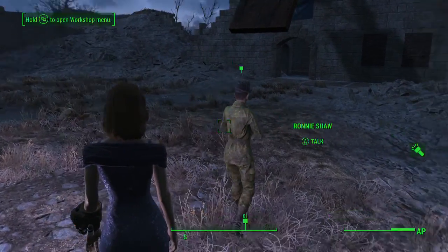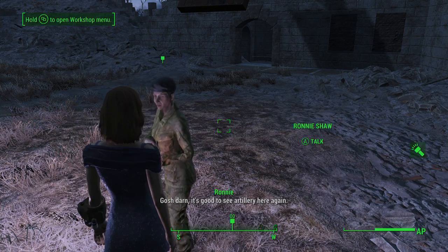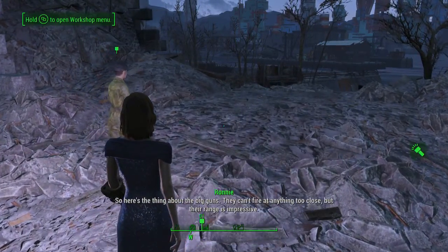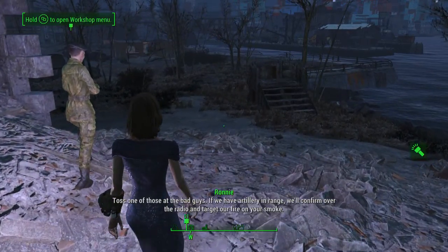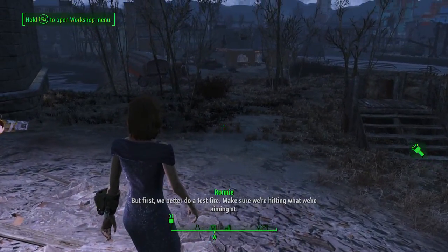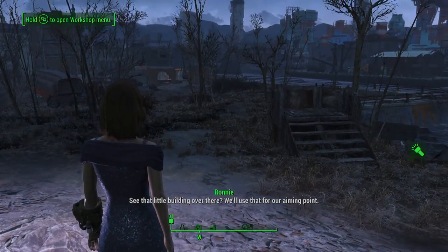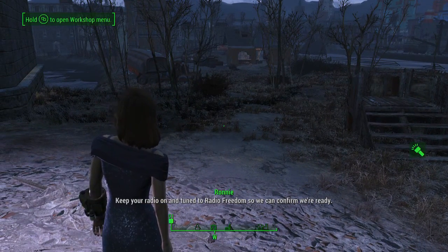It's good to see artillery here again. So here's the thing about the big guns — they can't fire at anything too close, but their range is impressive. That's what the smoke grenades are for: toss one at bad guys, and if we have artillery in range, we'll confirm over the radio and target our fire on your smoke. But first we better do a test fire to make sure we're hitting what we're aiming at. Keep your radio on and tuned to Radio Freedom so we can confirm we're ready.